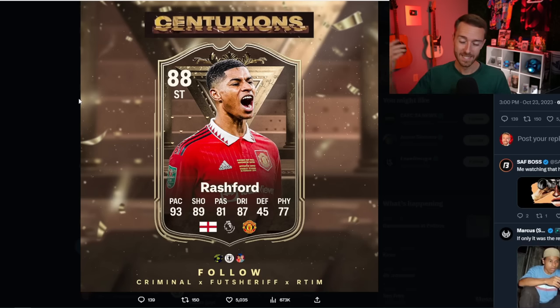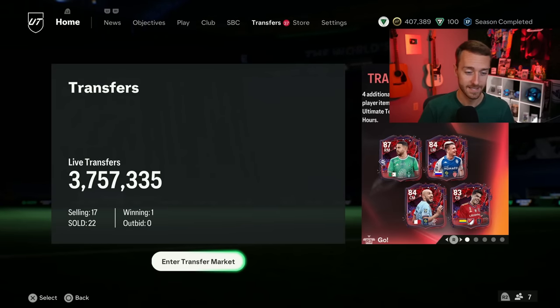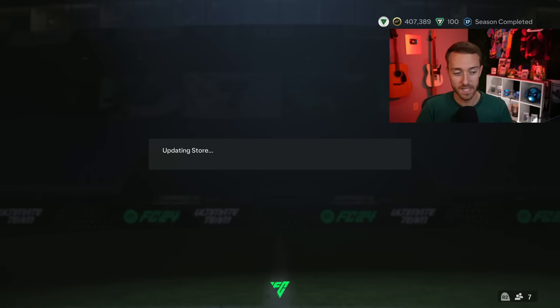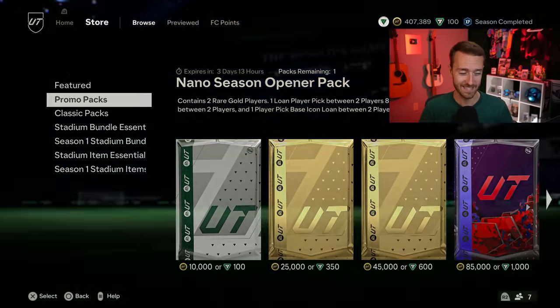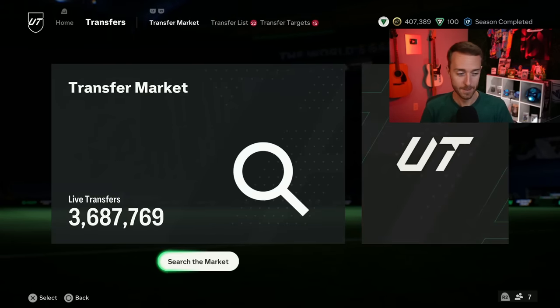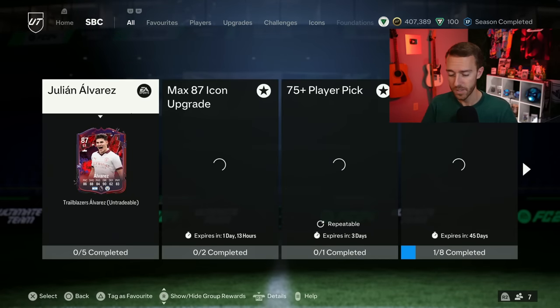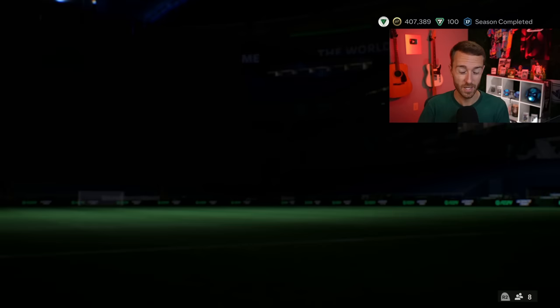With the way the promo looks this weekend — this is the type of promo that people are going to save packs for with Rashford, Pedri, and icons in packs. That means you'll be able to pack icons from upgrade packs next week and regular 85-plus packs. If EA makes these icons cheap on this promo this weekend, that's going to really hurt the market. We'll just have to see what it looks like as we get closer towards this Centurions promo coming at the end of the week. The content this week is just going to be okay — really we're just waiting towards the end of the week for Centurions.